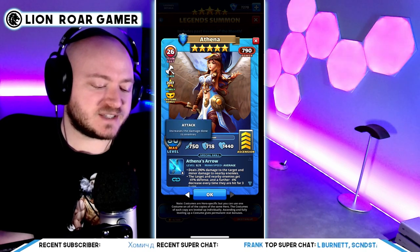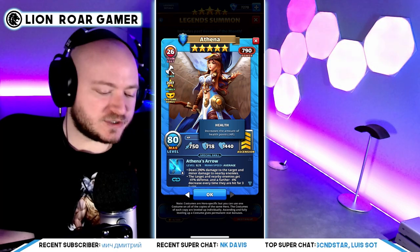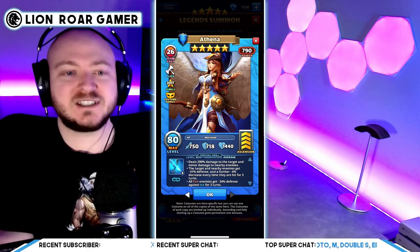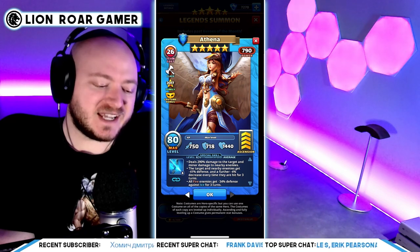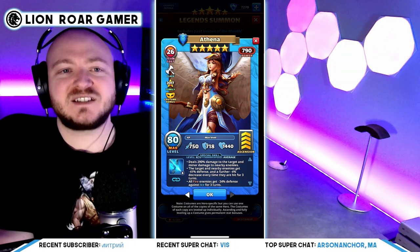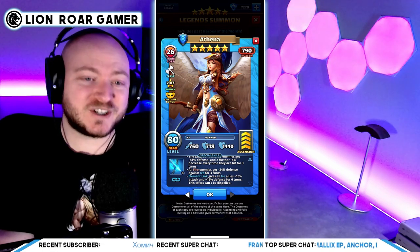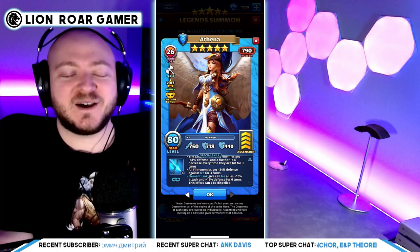She's got 750 attack — that's really good because she's an aggressive hero. 718 defense is actually a little on the lower end now, but the HP is very good at 1440. Athena's Arrow is the special. It deals 290 percent damage to the target and minor damage to the nearby enemies. The target and nearby enemies get negative 41 percent defense and a further negative four percent decrease every time they are hit for three turns. That is what makes this special so good — that is a lot of decreased defense. All fire enemies get negative 34 percent defense against ice for three turns.